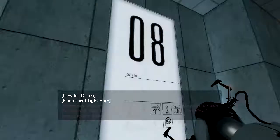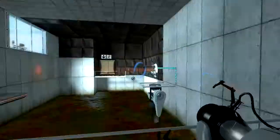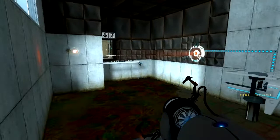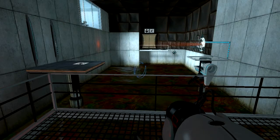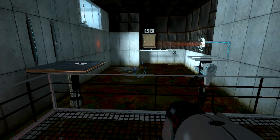Please note that we have added a consequence for failure. Any contact with the chamber floor will result in an unsatisfactory mark on your official testing record, followed by death. Good luck! Followed by death. Oh crap. Control to crouch — I didn't know, I didn't remember that we could crouch.